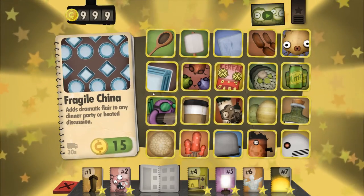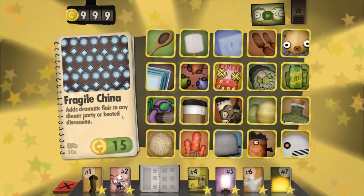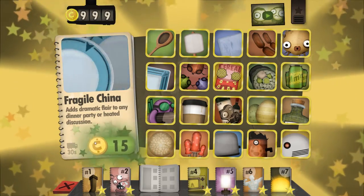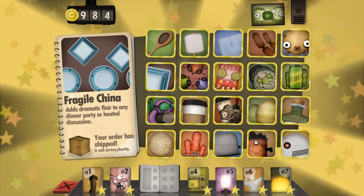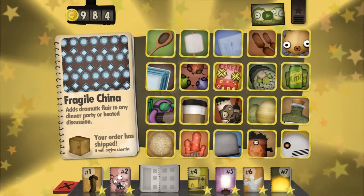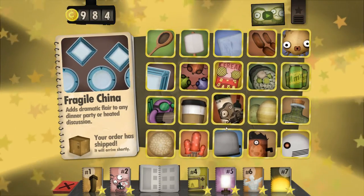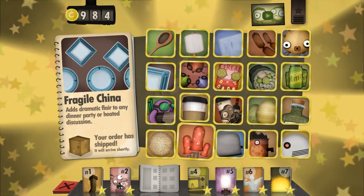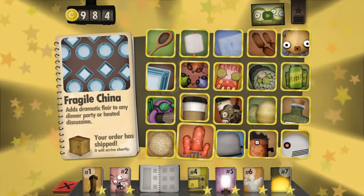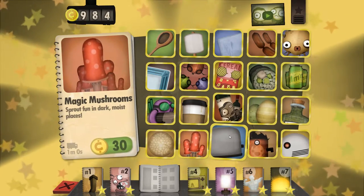So now you're going to click on the cost here, but you have lots of money, so don't worry about how much it costs. Just go over there. Good job. And now that's going to send to you. If you want to get other things too while you're in here, just pick anything you want. Or you can just pick randomly if you don't even know what you want. That's a mushroom. You want to burn some mushrooms?